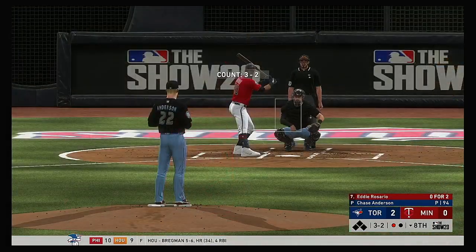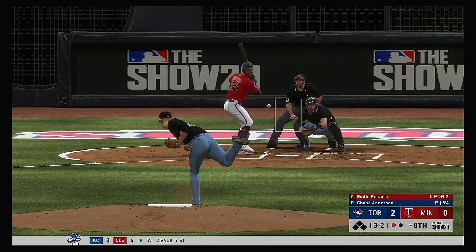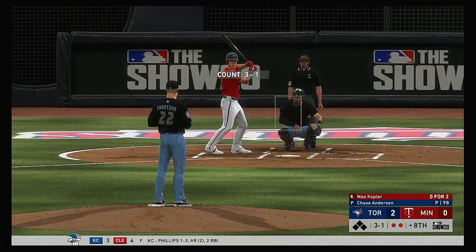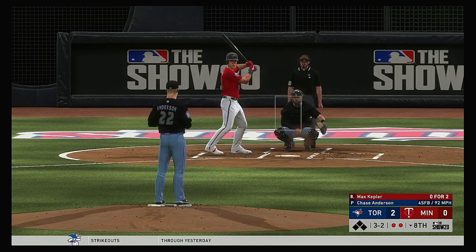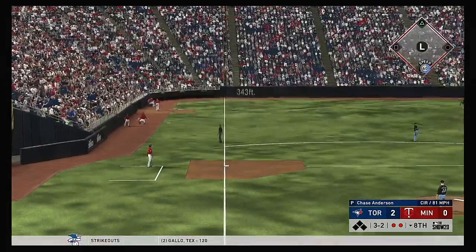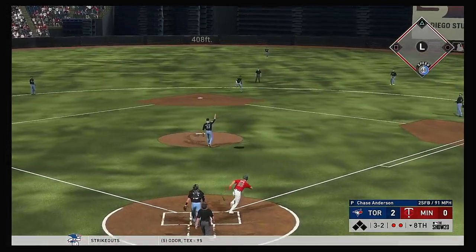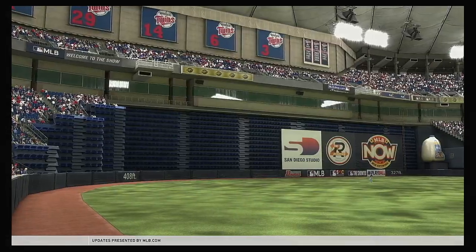Digging in, Eddie Rosario — he flew out in his last at-bat. Line to second where it's caught there for out number two. So striding in, Max Kepler — only four outs remaining for them to try and rally back in this one. The count will be full. Line down the left field line — just fouled. The next 3-2 pitch — here's a pop-up now. And eight innings have come and gone as the inning is over.